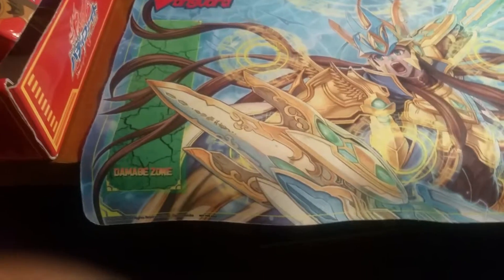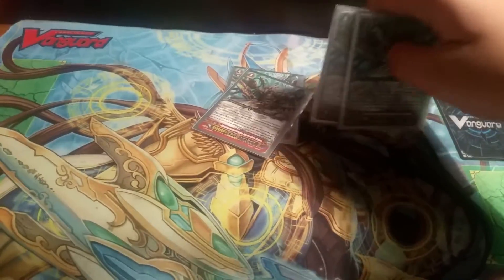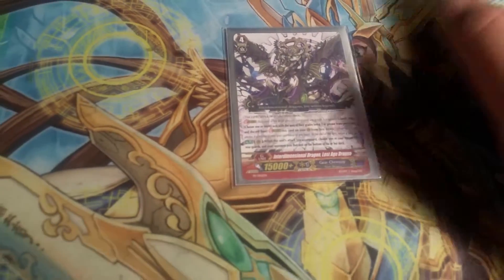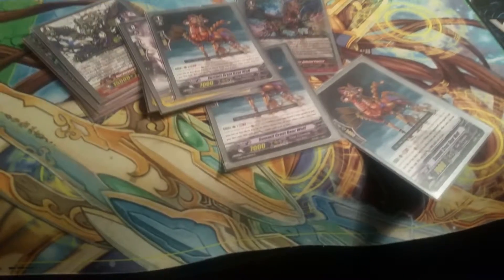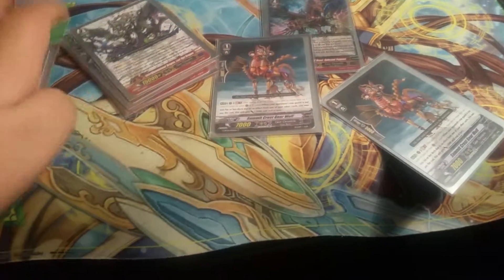I forgot the stride units! For stride units — this is a Mystery Flare deck, I swear — I run 4 Interdimensional Dragon Mystery Flare Dragon, basically the crazy one-turn Rewinder. Then 1 Interdimensional Dragon Last Age Dragon, and 1 Upheaval Pegasus. For tips on using Upheaval Pegasus: make sure you have at least these three on your back row, because if you stride Upheaval, it gets plus 3 for everyone that gets sent. That's the only thing that's new in this deck.